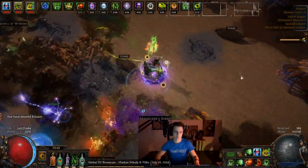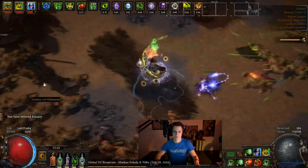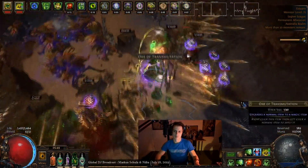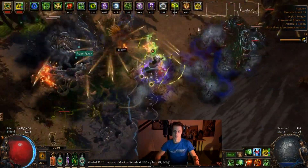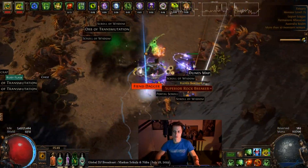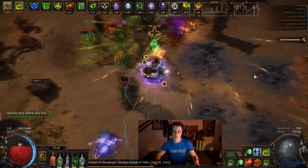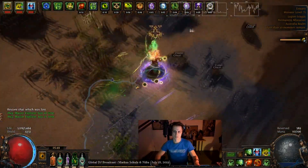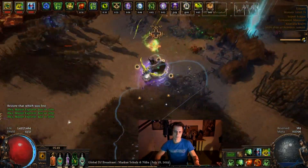Hey guys, it's Malthall here once again. I wanted to introduce you today to what might possibly be my most well-rounded build ever, and that is Scourge Arrow Poison Pathfinder. When I say most well-rounded, I mean it's got the best offense, defense, and budget combination to make a completely smooth, buttery playstyle versus the current challenges available to us in the Legion League — that is mapping, endgame content, and some delve.